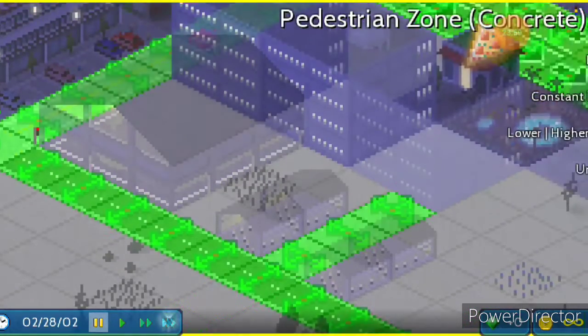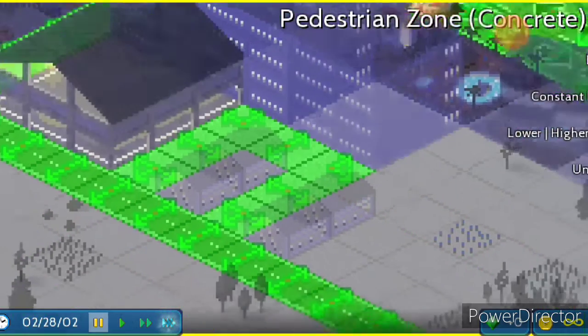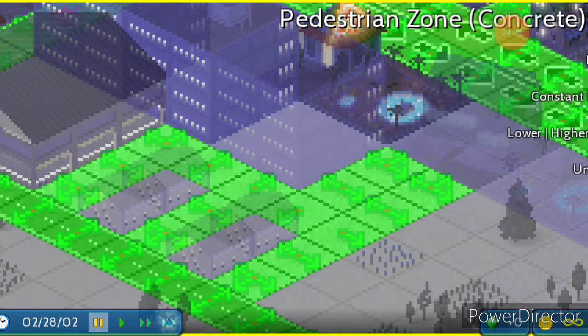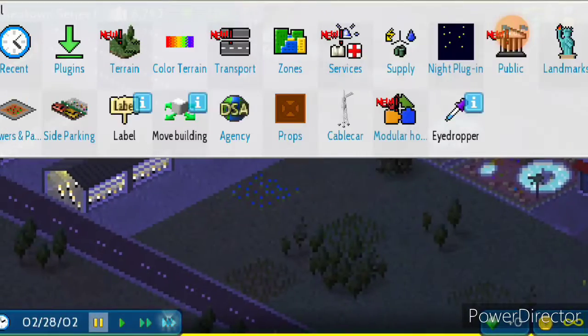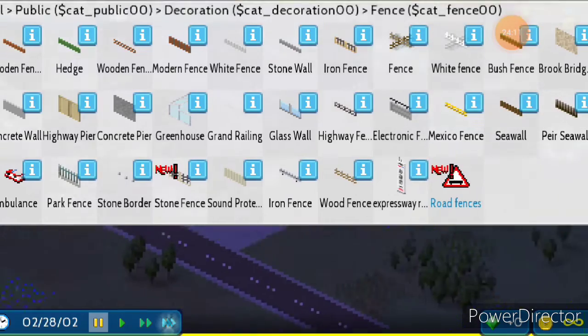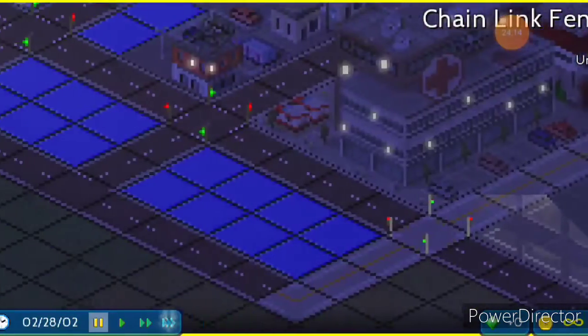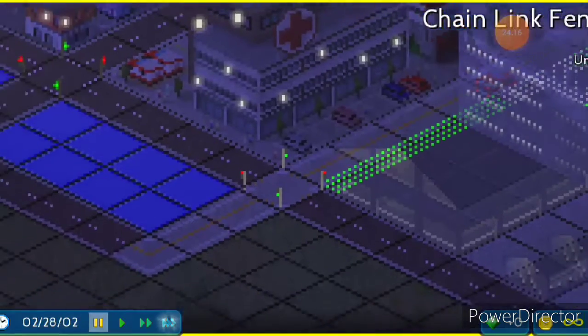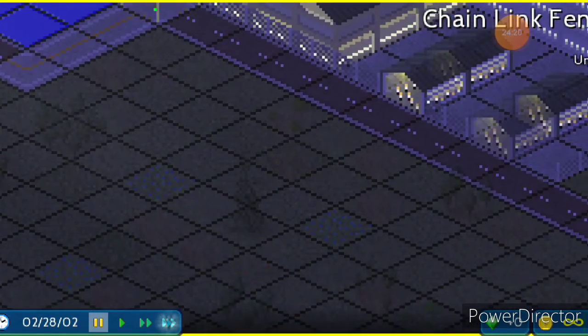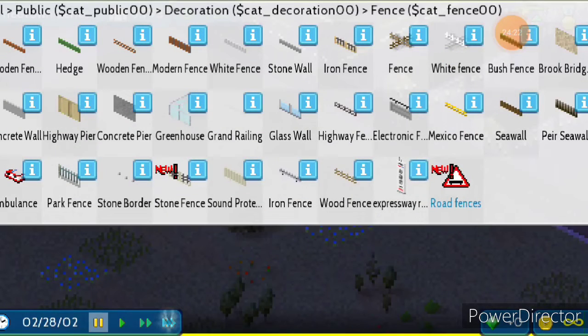We'll put this thing down here, then put a chain link fence around it — like my school has. Boom, boom. Then they can't enter over here. That's it, that's literally all you had to do.